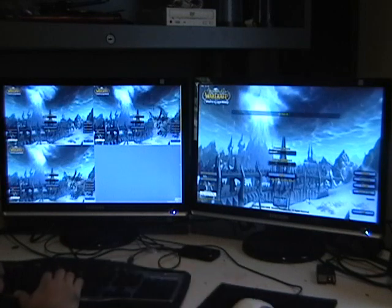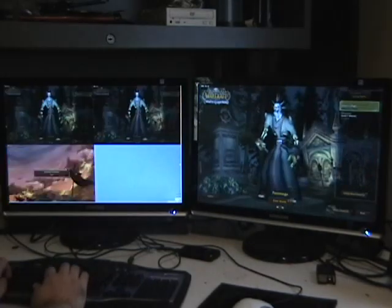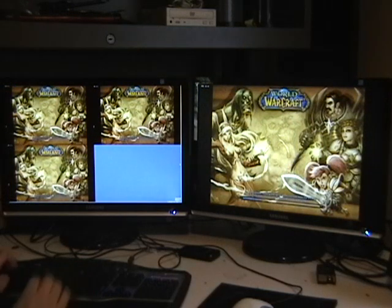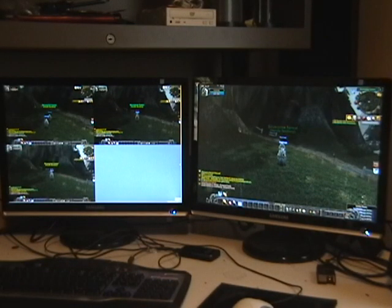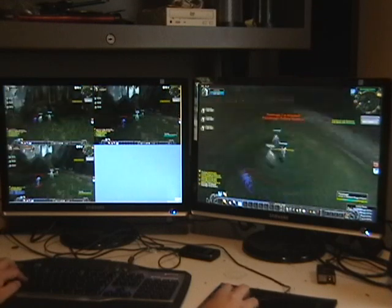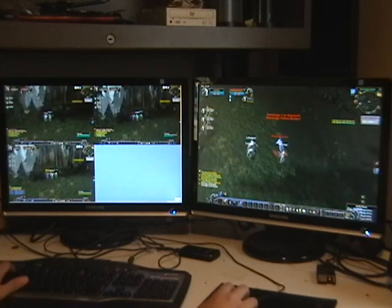I've already done that for my characters, so this is what it looks like after the first time. If you look closely, you'll notice that I hit one button to make my characters all join my group. The invite key is automatically made on Shift-Alt-I by ISBoxer. Since I selected the auto-follow options in the wizard, you'll notice that each time I switched windows, my characters will follow me.